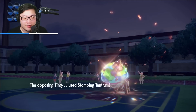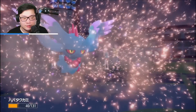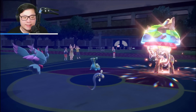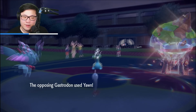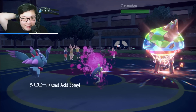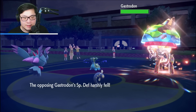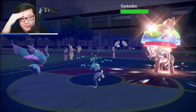Moon Blast does good damage to Ting-Lu, but the Salt Vest is there. Zombie Tantrum comes out into Flutter Mane again — Flutter Mane was more of an opener to help out. I do have the Focus Sash. They went for Yawn, which is fine because I plan to switch out Eelektrik in the following turns. I get Acid Spray off into Gastrodon. Now it's a pretty okay situation — Gastrodon has Leftovers.